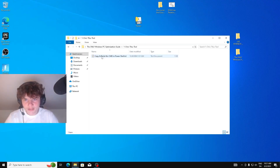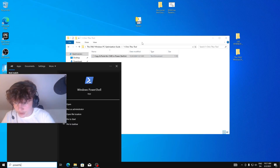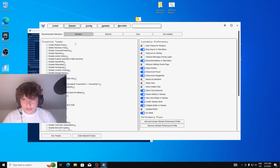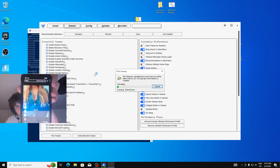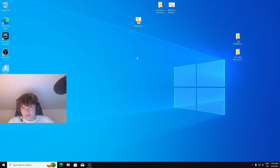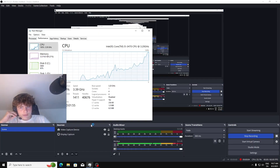Chris Titus Tool — this one is pretty good. Go to PowerShell, load it up, go to Tweaks, select Standard, and let them run. Finished. We now have 150 processes — I'm gonna restart my PC and see what happens.